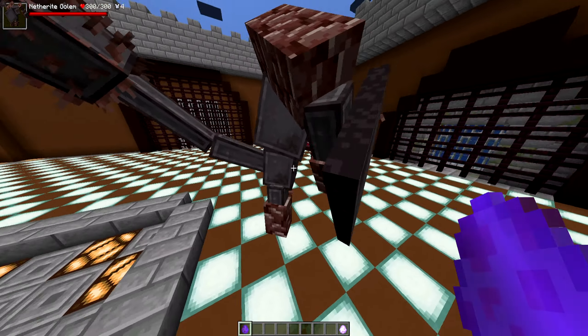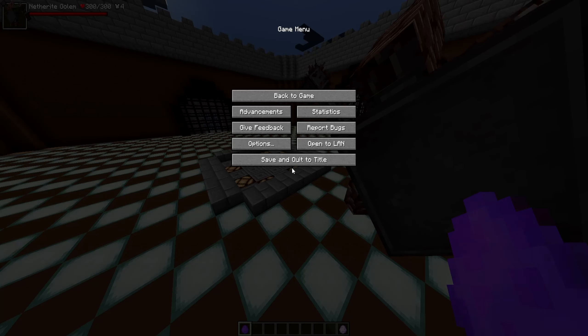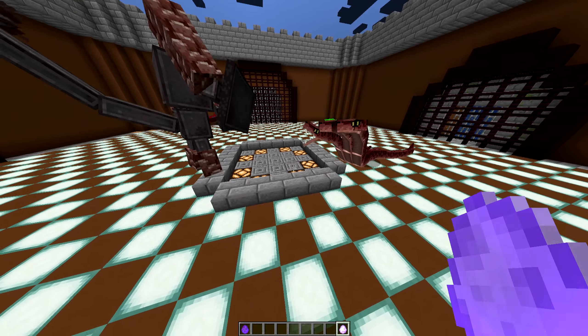So this is the Netherite Golem — 300 health, four armor bars. He looks crazy. I think my sound is low though, so we're going to up that a little bit in case there's like sound effects. Anyway, versus Hydra. Let's go.